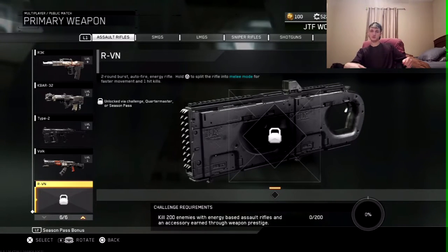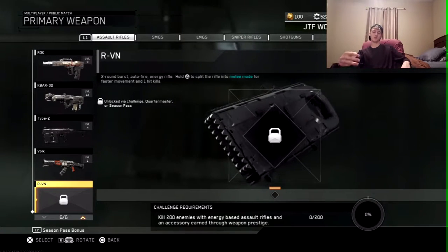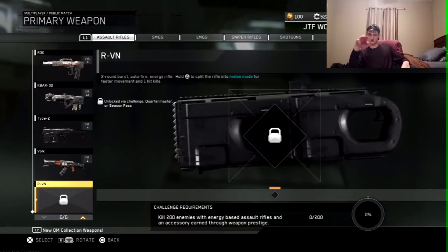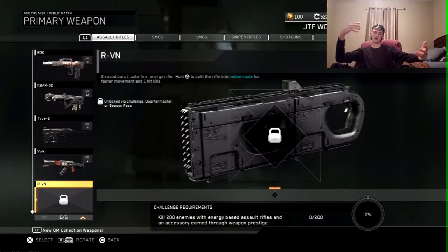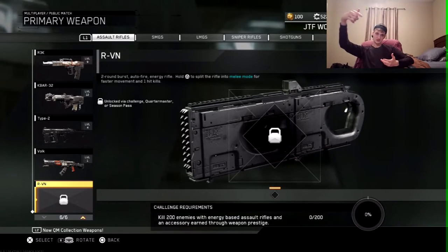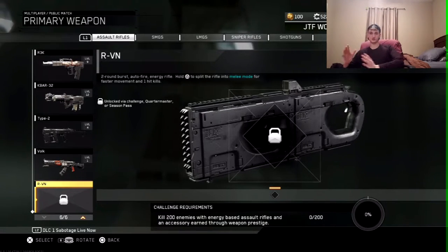It's an energy-based weapon and you can split it in two and it becomes a melee weapon that instantly kills in one hit. You can get this weapon three ways: the quartermaster, supply drops, or this challenge right here, which requires 200 kills with either the Type 2, the Bulk, or any other energy-based weapon with a prestige dodge — a double token you get through prestiging your gun.